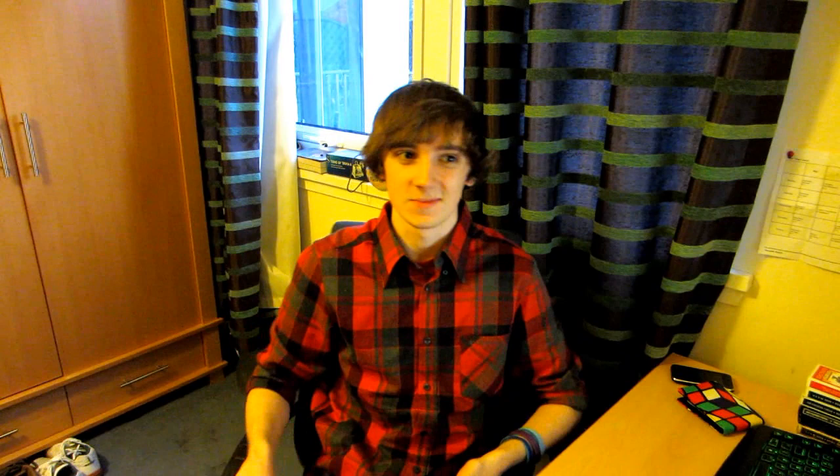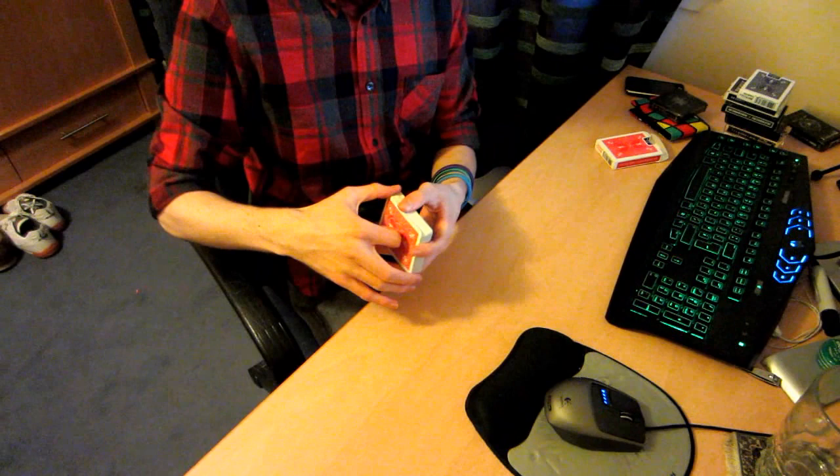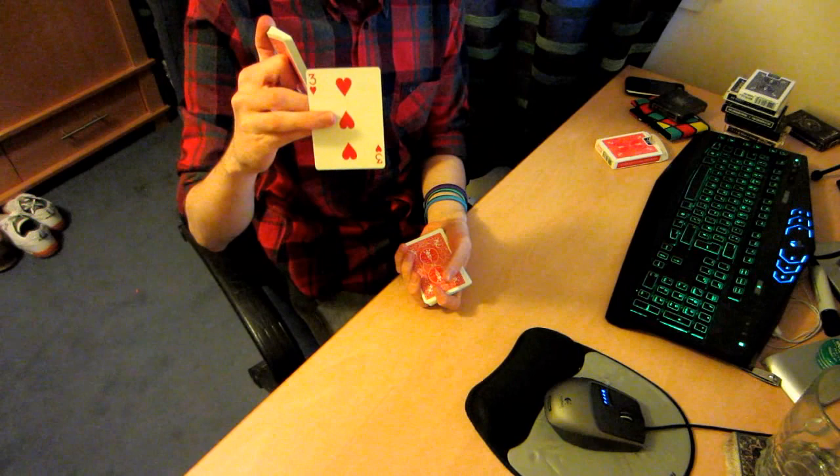So for this trick we're going to find one random card. It doesn't really matter what the card is, it just needs to be a random card, so we're going to riffle through the deck and we're going to find one card, memorise that card, and we'll leave it on top and then we can cut the deck.